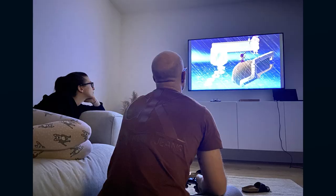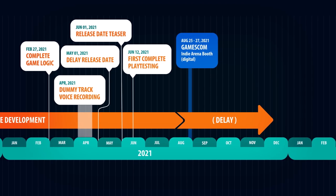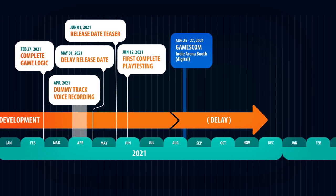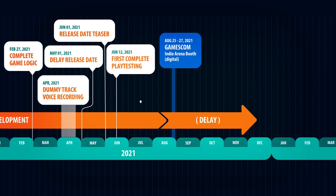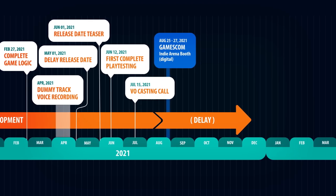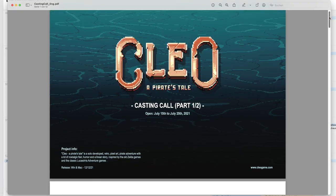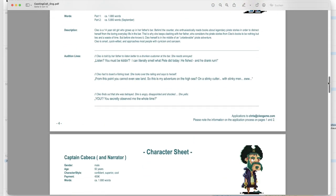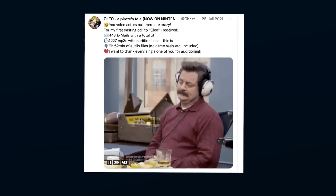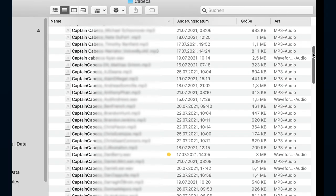Over the next few weeks there were more playtesting sessions and I started to prepare everything for the final voice acting production. Around that time I was told I could be at Gamescom at the Indie Arena booth with Clio. The Indie Arena Booth 2021 took place exclusively online, so it was especially important to present a good updated demo. I first took care of the voice acting for all characters in the first 45 minutes of the game, making the first casting call on July 15th on Twitter and Instagram.